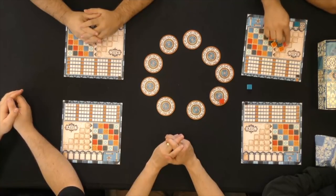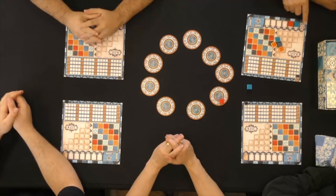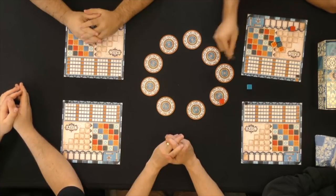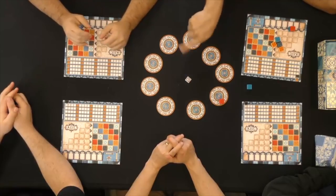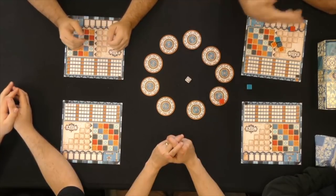Don't forget — anything that falls to the penalty track costs you victory points, and they are cumulative. So tiles that fell all the way down there could be minus four or more. The first player token goes back to the center for the next round, but whoever held it goes first and all factories get refilled.